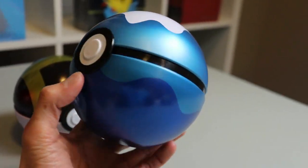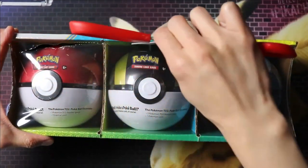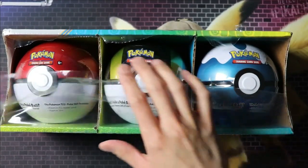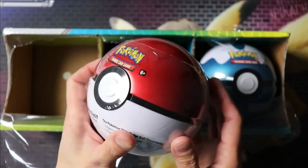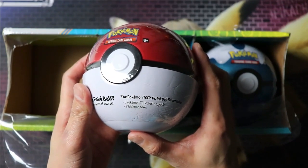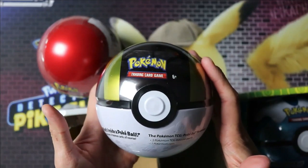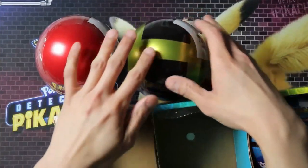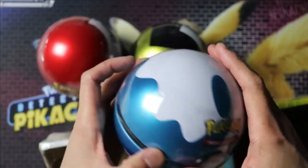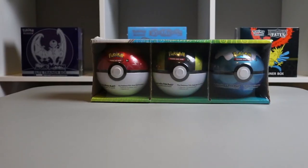In this particular package, we've got the regular Pokeball, an Ultra Ball, and a Dive Ball. Let's see what we can pull out of them. Each of these balls contains three Pokemon TCG booster packs and a Pokemon coin. We'll just take the plastic wrapping off of all three of these and see what packs we've got inside.